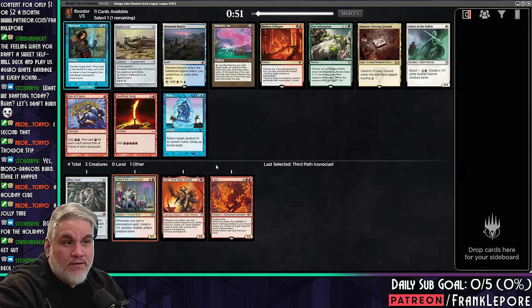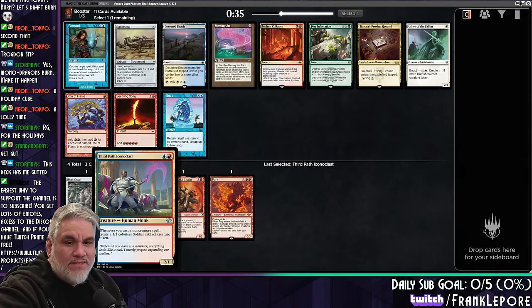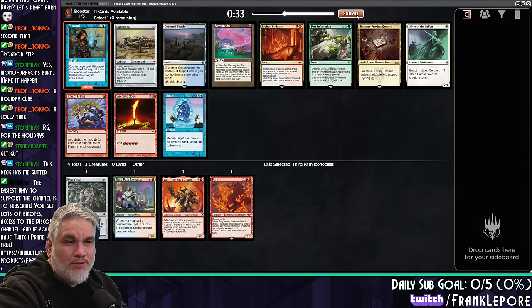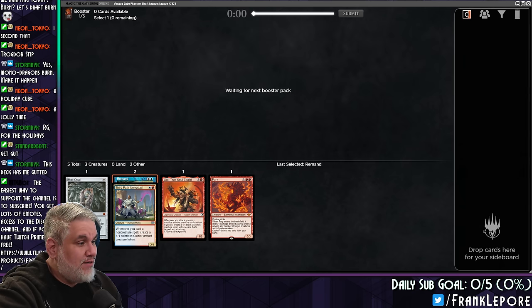Batterskull. Snap. Molten Collapse. I think it's just Remand here. I don't think it's Proving Ground. I don't think we want to go black from Molten Collapse. I'm thinking we're just taking Remand. You cast a Remand, they tap like 5 mana to do something, and you just Remand it. No greater feeling, you know?